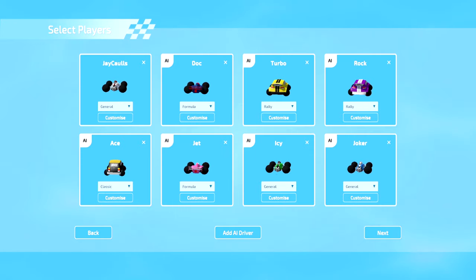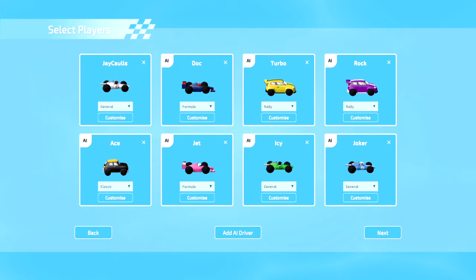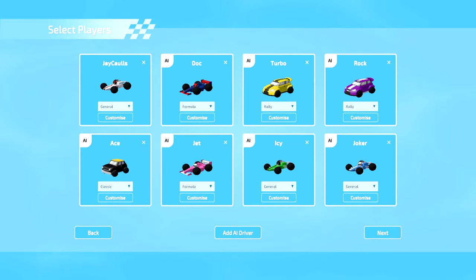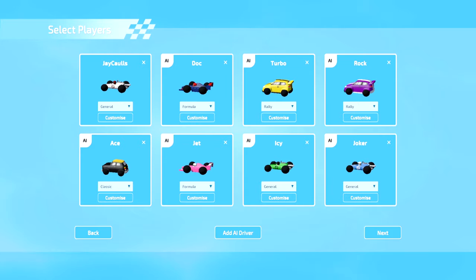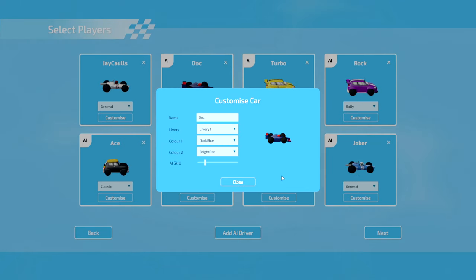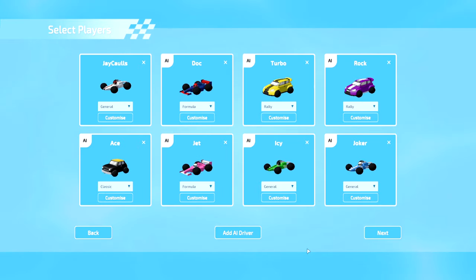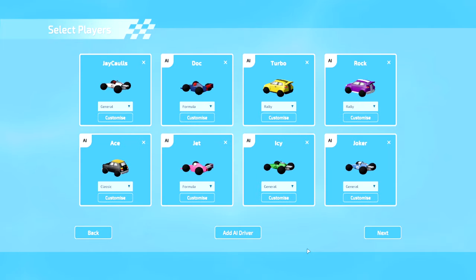Let me know in the comments if you are considering putting this game on your Steam wishlist on release. On the Select Players screen, you have all these different types of cars — General, Formula, Rally, and Classic. You have the ability to change all the paint schemes, colours, and the names of the car, and each car has its own little personality too. There are detailed car physics covering front wheel drive, rear wheel, all wheel drive, suspension travel, rebound, weight distribution, and more. The game goes into every detail concerning the abilities of your cars and how well they drive. With the different terrains available, car choice will be very important on certain stages.